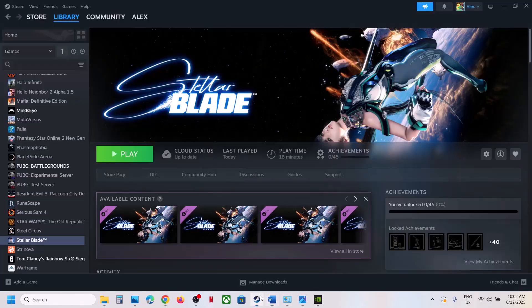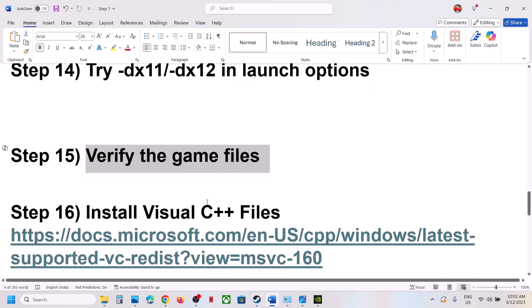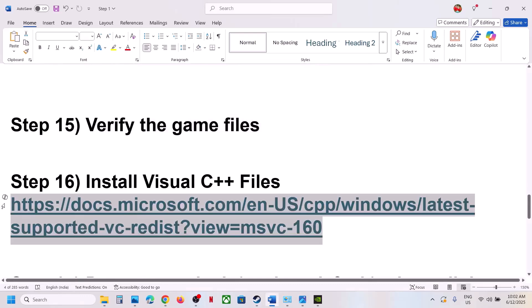The next step is to verify the game files. Go to Steam, right-click on the game, select Properties, go to the Installed Files tab, and click 'Verify Integrity of Game Files.' Once verification is 100% complete, launch the game and check.